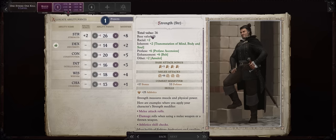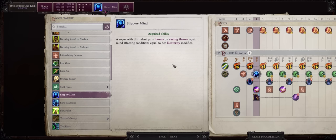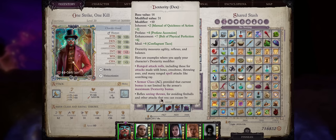At level 4, be sure to increase Strength, which is also what you should increase on all other levels. For your level 4 talent, I would go with Slippery Mind — it lets you add your Dexterity modifier as a bonus to Will saving throws against mind-affecting spells. Getting hit with mind-affecting conditions early and mid-game can be very annoying. Late game you have ways of becoming immune to them. Even if our Dexterity won't be that high, we'll get loads of bonuses through gear and other boosts to make this worth it.